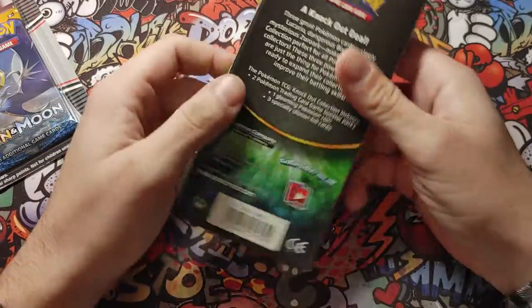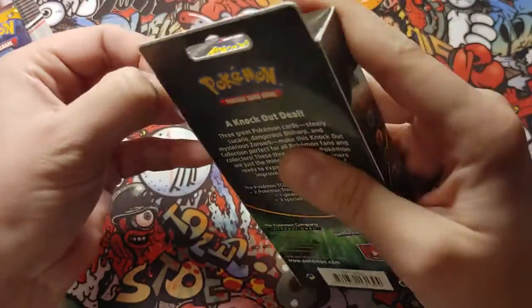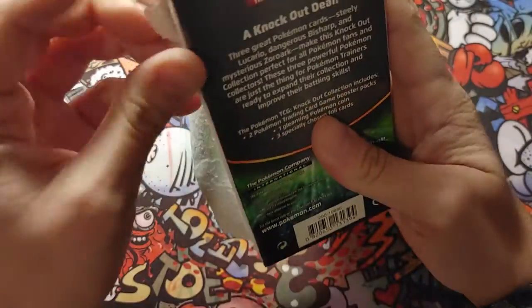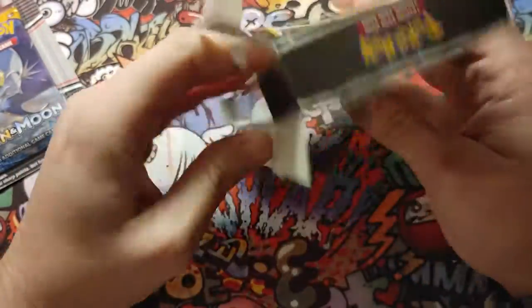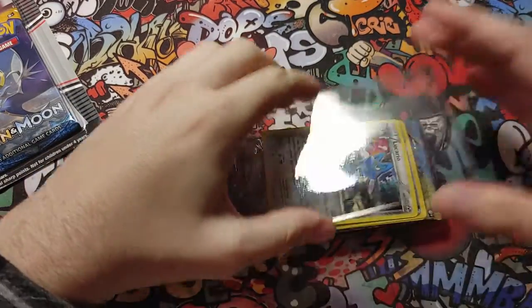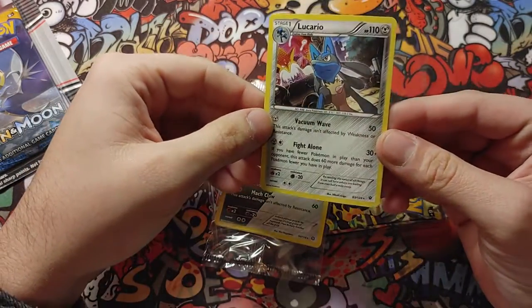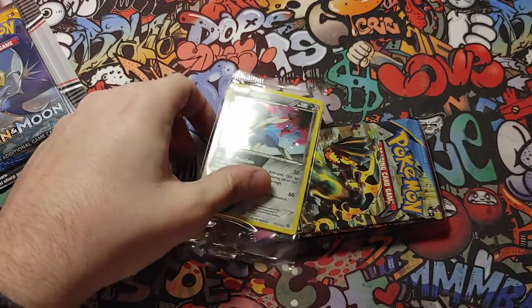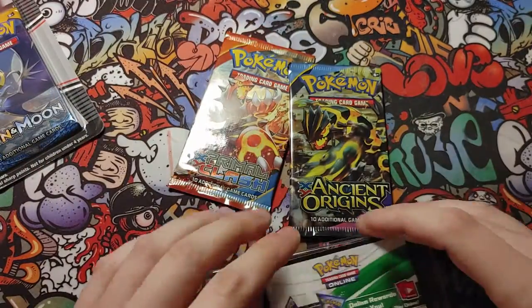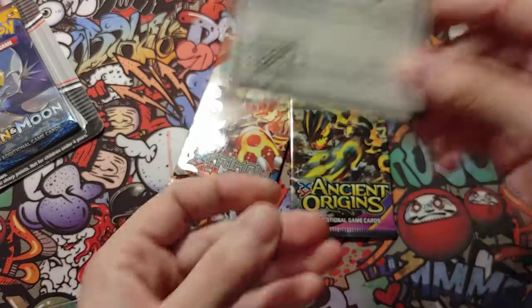On to the next — let's see what we get out of another one of these. This is the Lucario one. Lucario — that is nice though, nice card. Looks like the same set — Primal Clash and Ancient Origins — and here's the promo code for you guys.